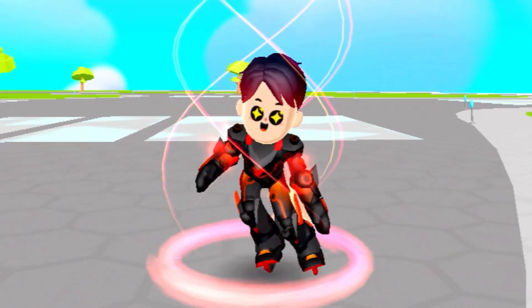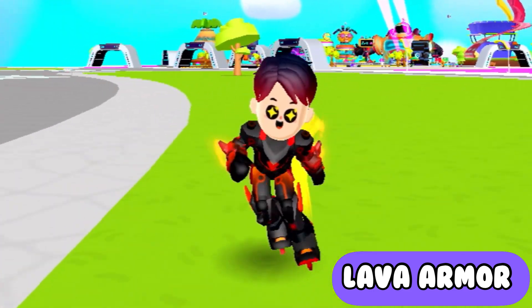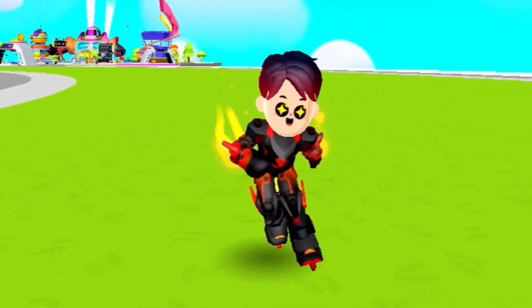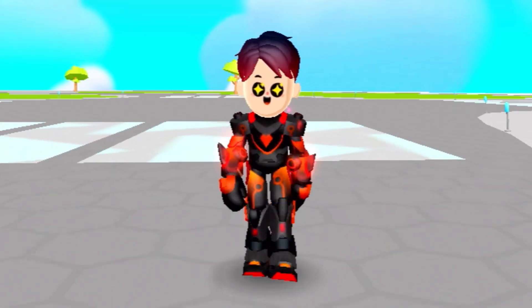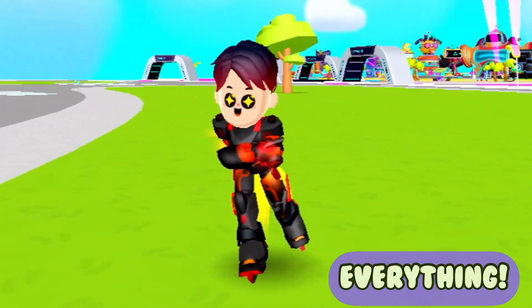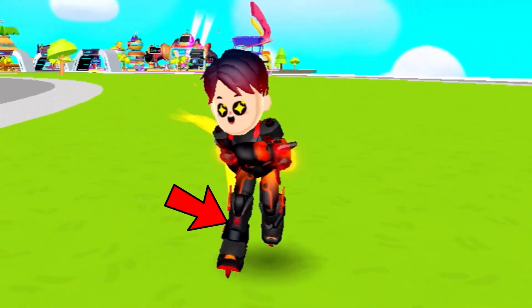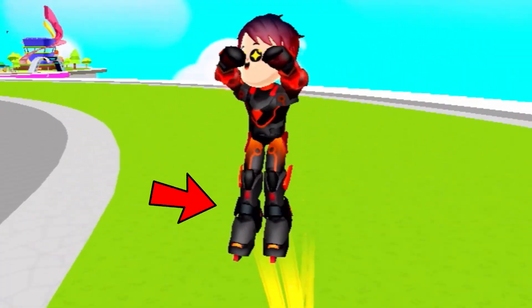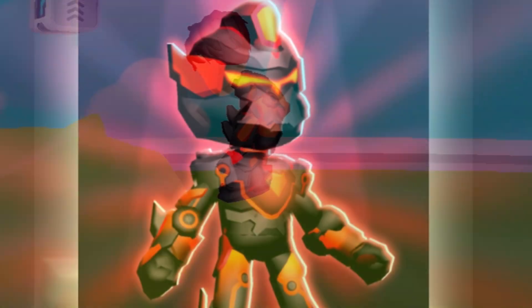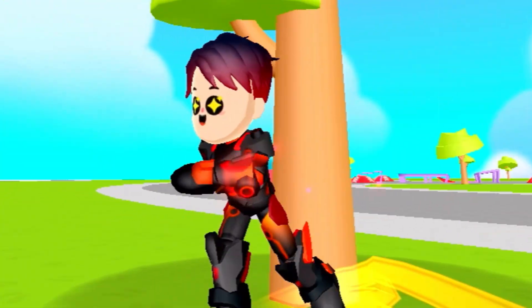Starting off with the glitch lava armor — this is the newest armor in PKXD and it's actually one of my favorite armors because it literally has everything. It moves really fast with its skating shoes and it also jumps really really high, and that's why I love the lava armor.